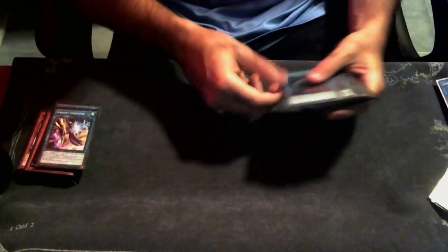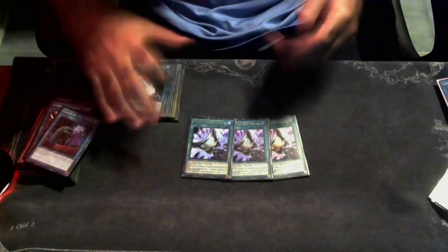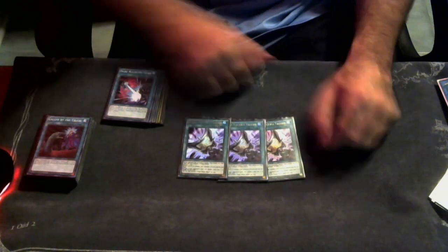For spells, we're playing three copies of Starter — broken. One copy of Smasher because it's good; people think it targets when it banishes, and it doesn't. One copy of Called by the Grave because it's good. Three copies of Triple Tactics Talent — you need to play this card in your main deck, I don't care what you do. You need to play three copies of Talents; it is absolutely busted.